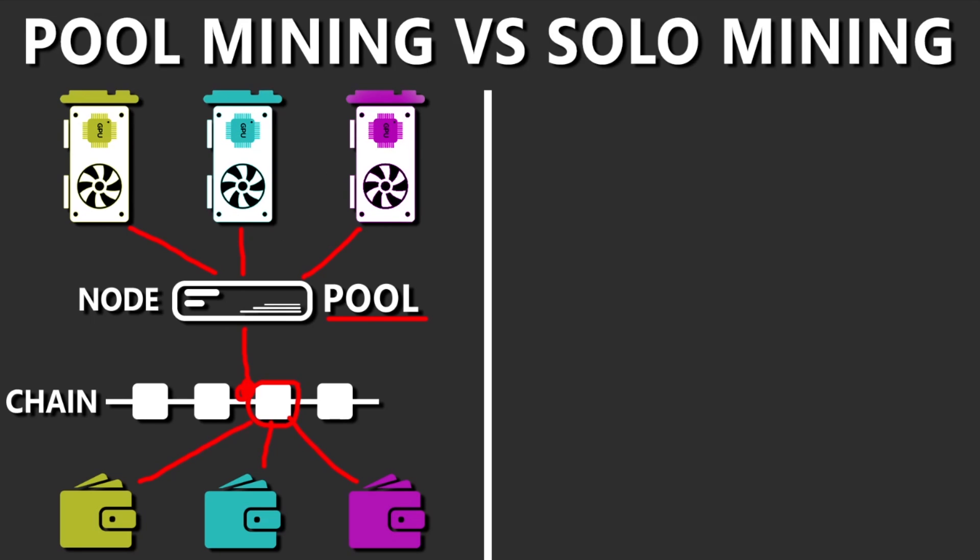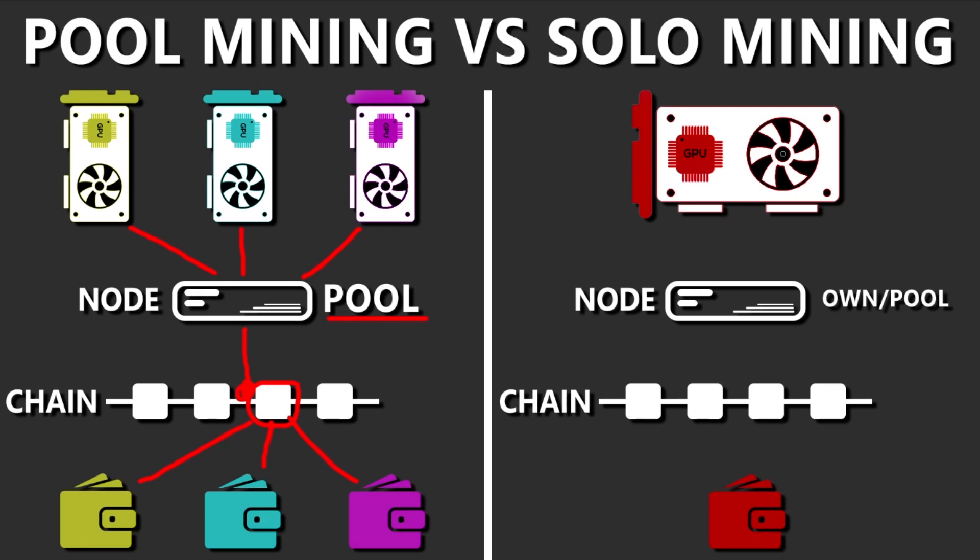Pool mining collates all the hash rate together to find blocks more easily, then shares the reward among connected GPUs or miners. On the other side, solo mining is where you have one solo GPU or GPU rig — let's say six GPUs — mining to a node. This could be your own node or a pool node, as pools will also run a solo node for a fee. The node connects to the network, finds a block, and the reward goes into your wallet.